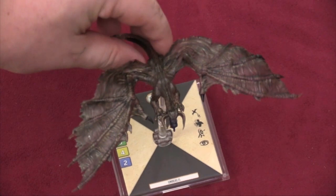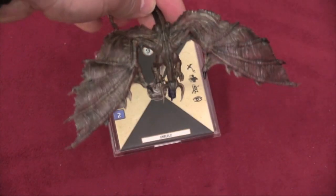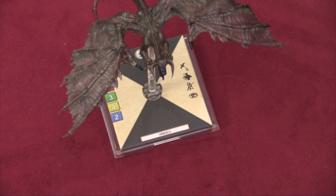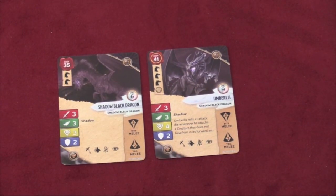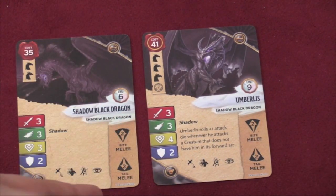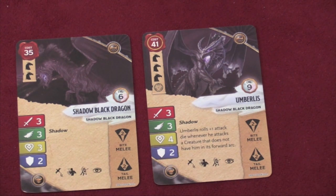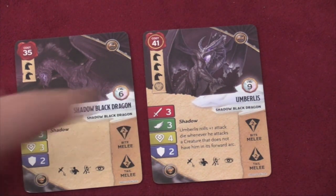Then we have our dragon from this wave — the Shadow Dragon, a pretty cool model. He's the shadow black dragon, which gives him a new type: the shadow type. He has a decent ranged melee and attack. The special character Umbrulis gets a plus attack die when he attacks a creature that does not have him in its forward arc. This black dragon has the best dodge of any of the dragons. He's comparatively weak — only two armor and four health on the generic, two armor and three health on the named — but a three dodge.